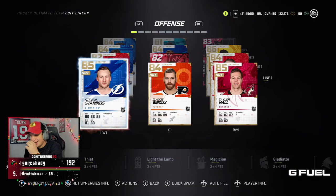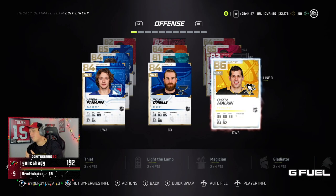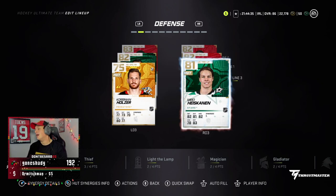Looking at the team — we got the Steven Stamkos on line number one with Giroux and Hall. We did get base Patrick Kane; since I got technically a red Kane and a double Kane, I could use a special Kane, but obviously too expensive. We added in the insert Jesperi Kotkaniemi — we pulled the SP Essentials Kotkaniemi, so we added in the dynamic duo Jesperi Kotkaniemi. And then we got Miro Heiskanen on defense.